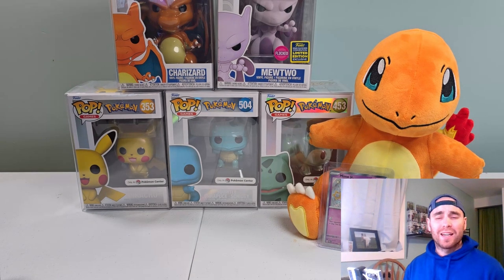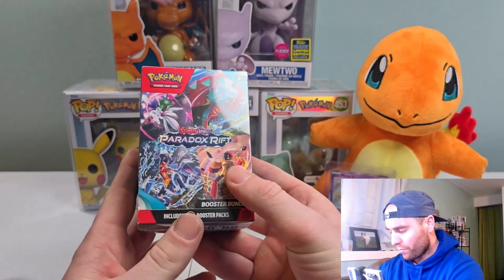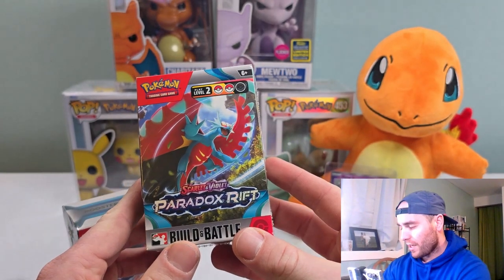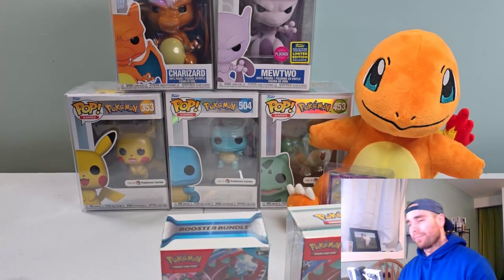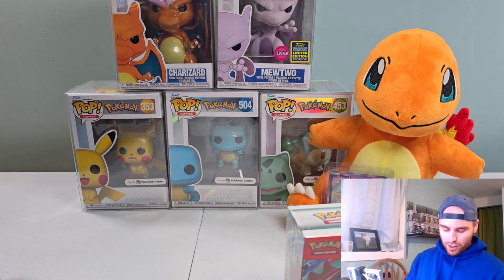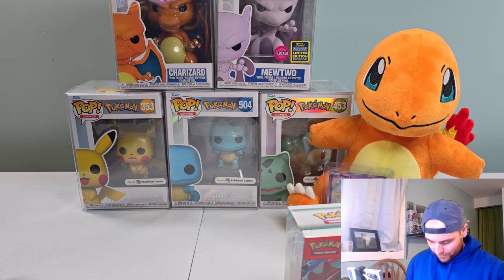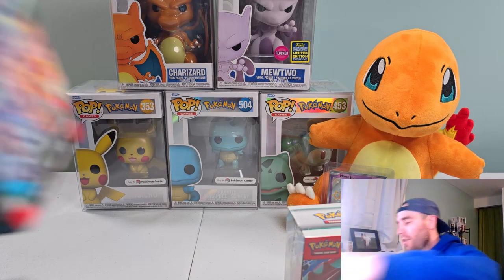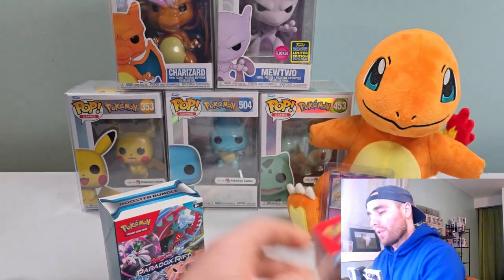Today I've got a Paradox Rift booster bundle and then the Paradox Rift build and battle. So we've got 6 packs and 10 packs total. We'll go ahead and get these open - we're looking for that Roaring Moon, that's kind of what I'm going for. I usually always get good pulls out of booster bundles and I don't do too bad on the build and battle kits either. I'll keep these separated so we can see what comes out of what.